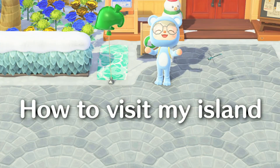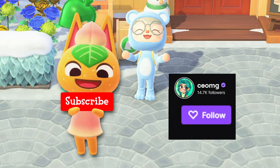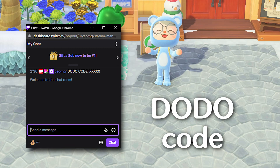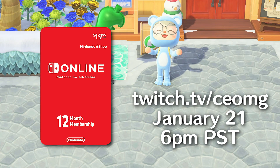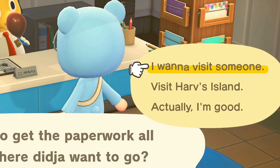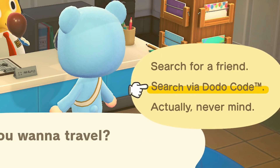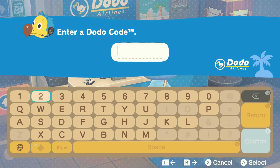Now, the important information on how to visit my island to get maxed bells. In order to visit my island, you will need a Dodo code. To be eligible to get the Dodo code, subscribe to my YouTube channel and follow my Twitch channel — link in the description. I will be giving out this Dodo code during my livestream on Twitch this Friday, January 21st, starting at 6pm Pacific Standard Time. You will also need a Nintendo Online membership because using a Dodo code involves online play. To use the Dodo code, go to your airport and select 'I want to fly', then 'I want to visit someone', 'online play', and then 'search via Dodo code'. This is where you will enter the 5-digit code I provide on my Twitch livestream.